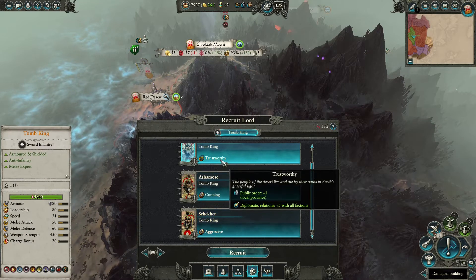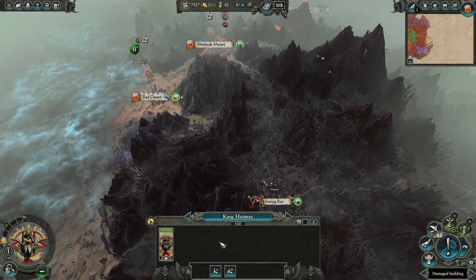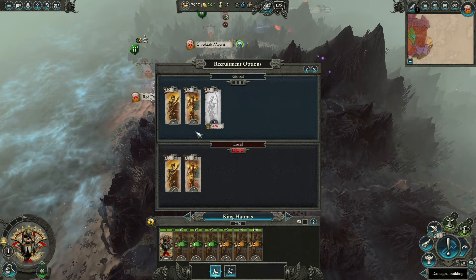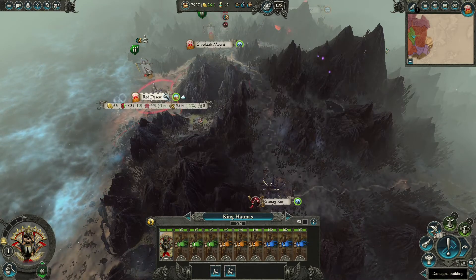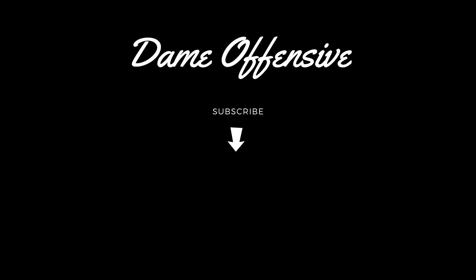Now if we want, we can unlock another army and send one of our priests in there so they have a major damage dealer. At this point we can head any direction we want — the only enemy is the Greenskins who are very weak, so we can finish them off right now, or use one as a Sack City to level up our other army. But that's going to be it for this 20-turn guide to Khatep. If you like this and you want to see more, go ahead and subscribe. You know how YouTube works. Goodbye!